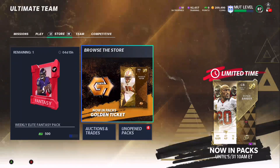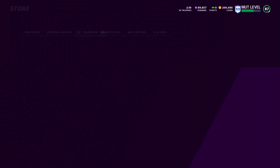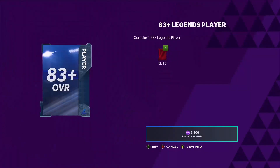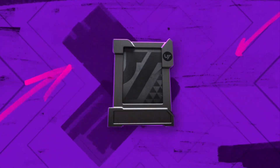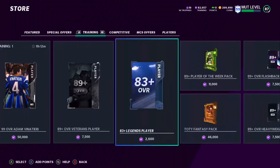Next up, we're going to go to the store, and in the store go to the training packs. You'll see the 83 Plus Legends Player pack. Go through these and try to pull whatever you can get. Once you've spent all your training, see what you got. You're looking to pull a couple 90-pluses, and honestly even one pull can make all of your training back — I've pulled the 95 Troy Vincent plenty of times, which made everything profit as if there was no investment.